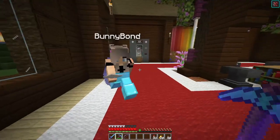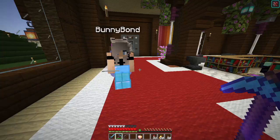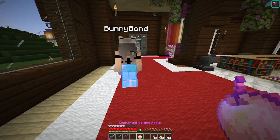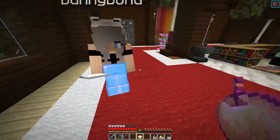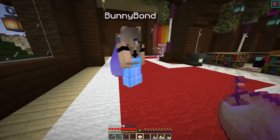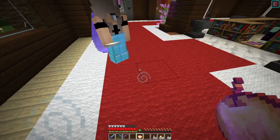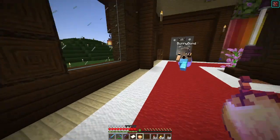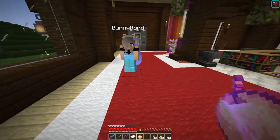Hey Bunny, I really need an enchanted golden apple! Well, I have it - here's the thing, they're so rare. I'm willing to give you a stack of diamonds for it! Oh my goodness, that's a lot. I have a little problem though - I don't have a stack of diamonds yet. All right, well I trust you, I know where you live. I'm not going anywhere. I will give you this note which says I owe you one stack of diamonds, or equivalent - if you'd prefer something else just let me know.